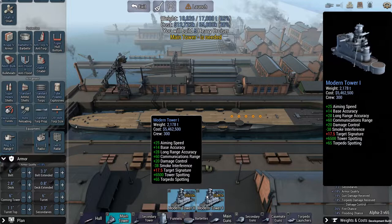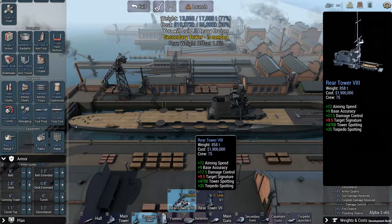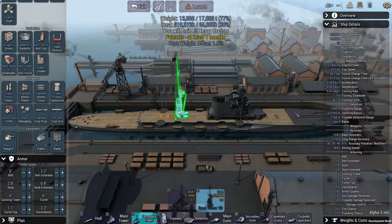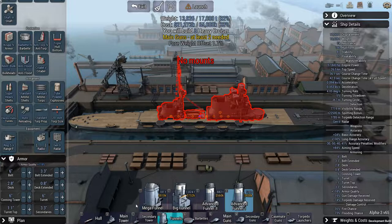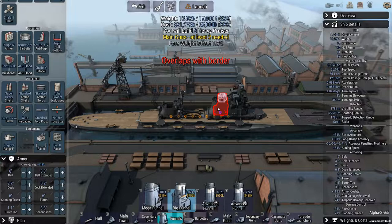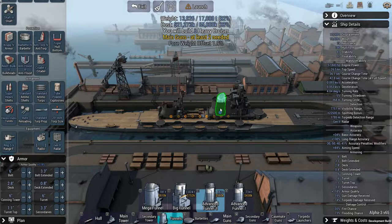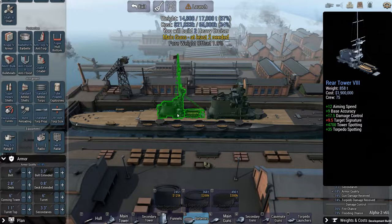We have modern tower one and two. Long range accuracy is very important on this one. We'll slide that all the way back if we can. Secondary tower. Damage control. Some torpedo spotting. A little bit of base accuracy — we can trim that down to a much smaller one if we need to. Well, let's start with the big one. Funnel wise — can't fit the big funnel, but we can put an advanced funnel in a very well protected slot. That's kind of neat, having it there protected by the superstructure.